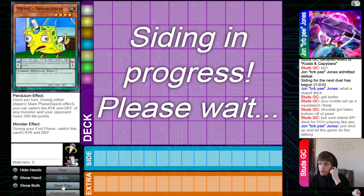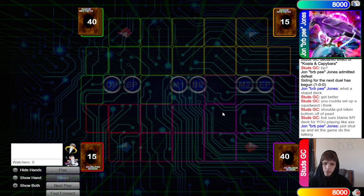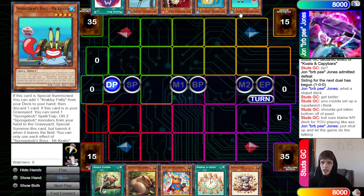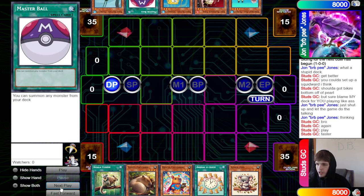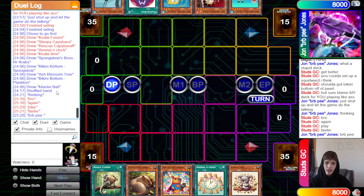Afterward someone says 'what a stupid deck, get better — you could have set up Squidward and should have got Bikini Bottom off Pearl.' The opponent replies 'you blame my deck for you playing bad.' Going on to game two: we open Koala Fusion, Sleepy Capybara, Rescue Capybara, Animal O'Clock, and Koala Time. This time we don't open Angry Kangaroo and don't open any hand traps like Ash Blossom either.